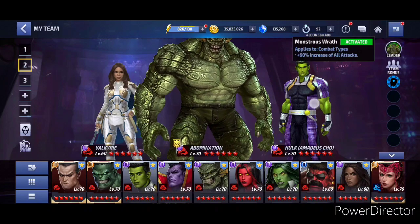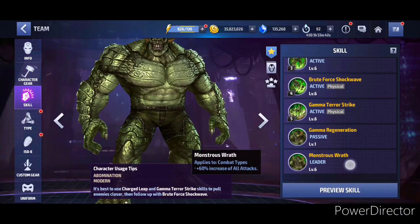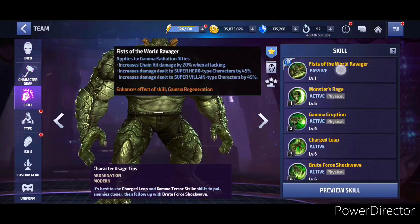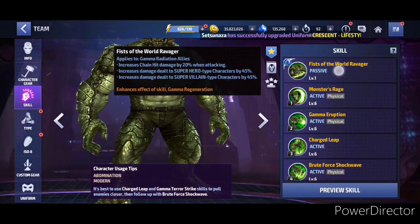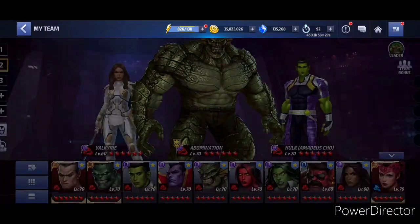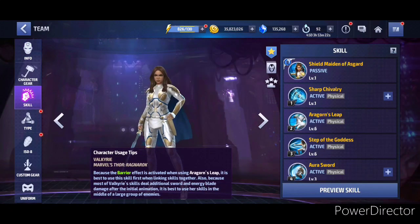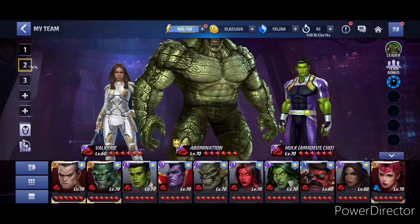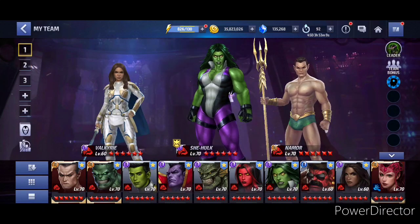For A-Media Show, Abomination lead is going to be the best team up because it gives 60% to combat types — 60% all attack from the leadership to combat types. Plus for the gamma radiation allies, the tier 2 passive gives an extra 20% chained damage when attacking and an extra 45% damage increase to villain types. Combined with the team up passives, that's 90% damage plus 60% from leadership — a really amazing, dope team up.